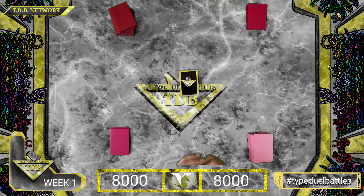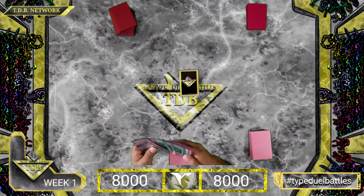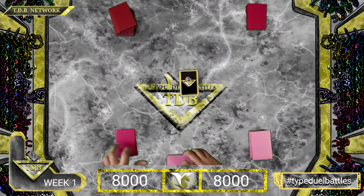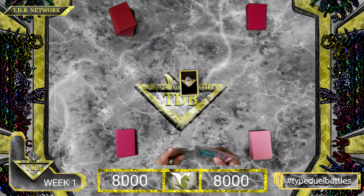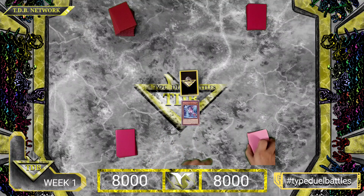It starts now. I'm going to go first. I'm gonna Special Summon my Wind Witch Ice Bell. I'll use its effect on Special Summon to Special Summon from the deck a Wind Witch Monster.